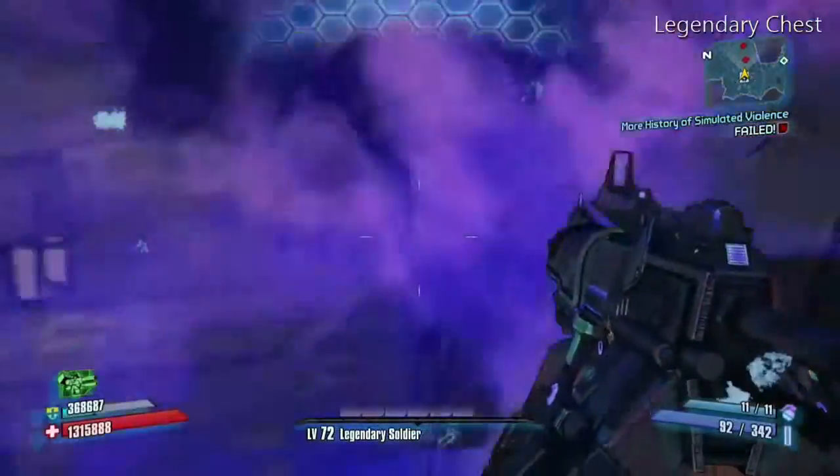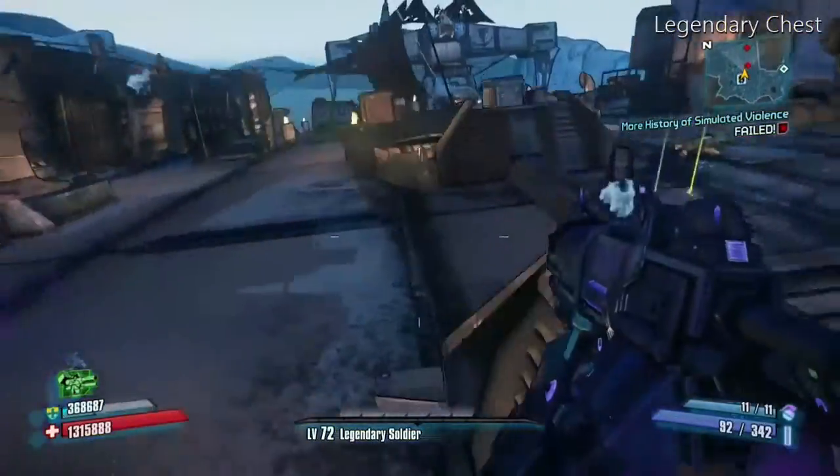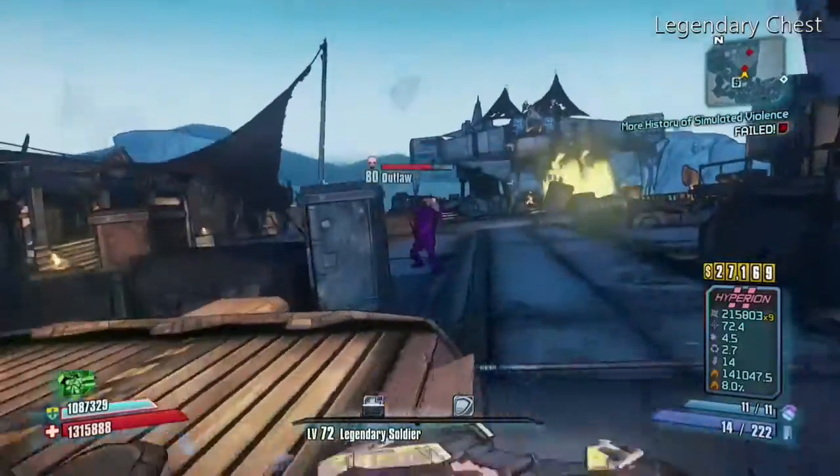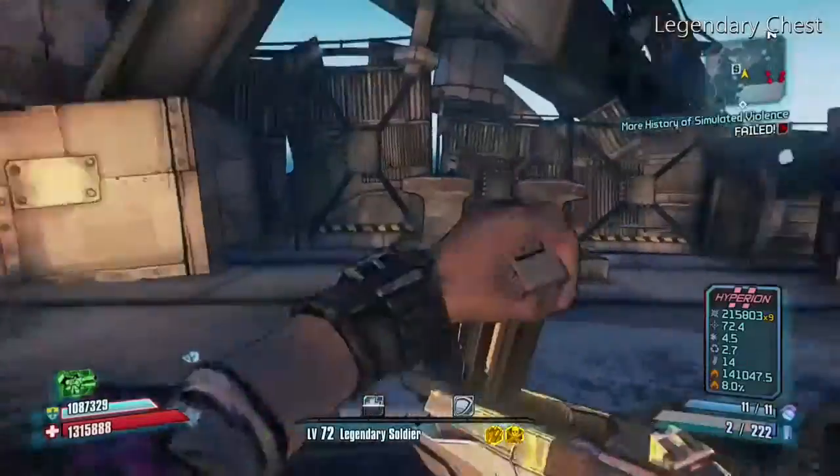I use the Interfacer because it really goes good with the Commando, so it kills him pretty easy as you see here. Boop! Done! Just cashed him in.